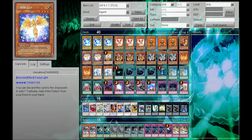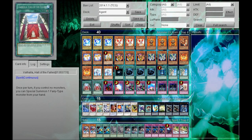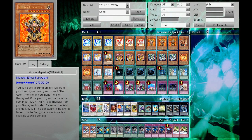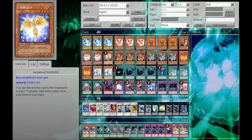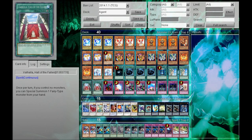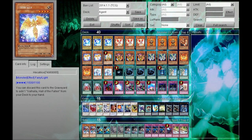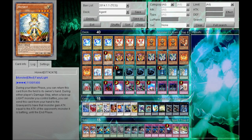2 Hecatrice, because I want to search for the Valhalla. I don't want to use 3 Valhalla because if you draw into 3 it's kind of bad, so I use 2 and 2. I also like Hecatrice because it's a Fairy-type monster. So there are times where if you have Hecatrice plus Hyperion, you use Hecatrice's effect, get Valhalla, use Valhalla, summon out Hyperion, use Hyperion's effect, banish the Hecatrice from your graveyard and destroy a card. It's technically a plus and you have a 2,700 monster on the field.